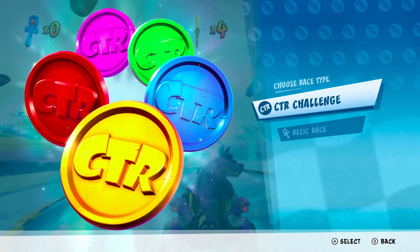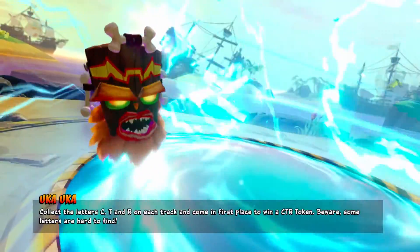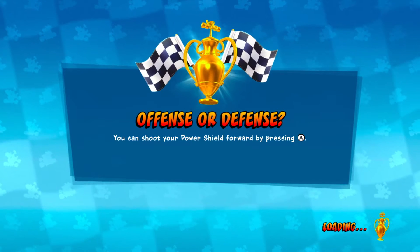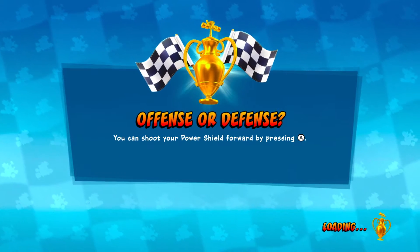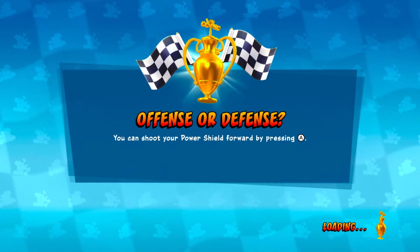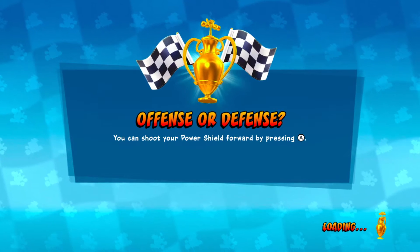I think it should take me only a few tries, but I've never done this on hard, so we'll see. In the CTR challenge, you do a race like normal, but there are three letters hidden around the track. My general game plan is first lap: try to get ahead of the computers, because I don't want to have to play catch-up. Sometimes it's hard to pass them — not mechanically, but getting past all of their items and stuff can be ridiculous.